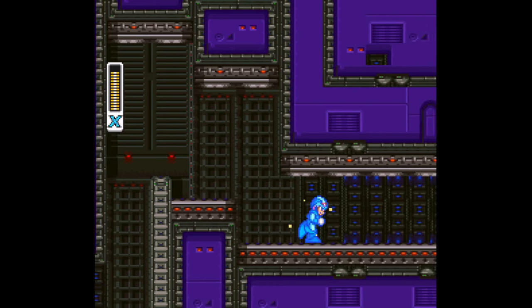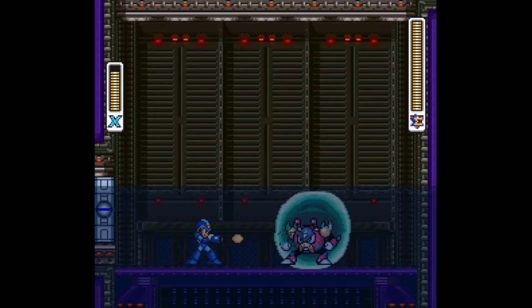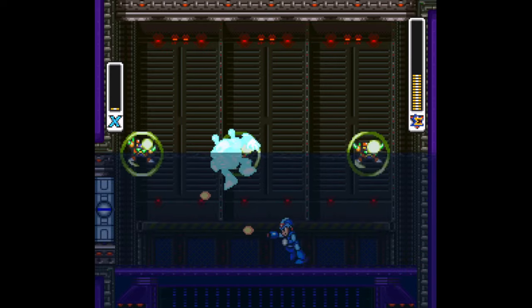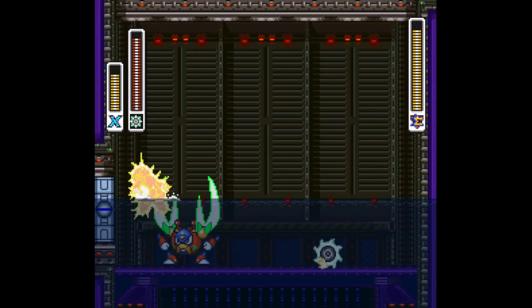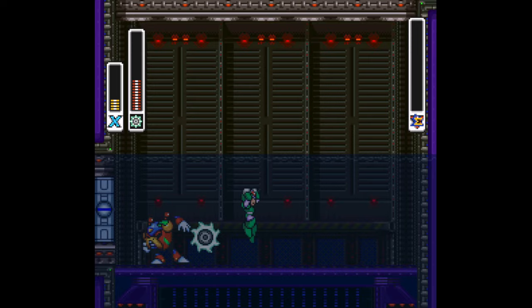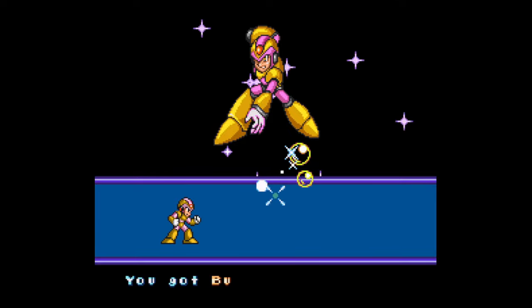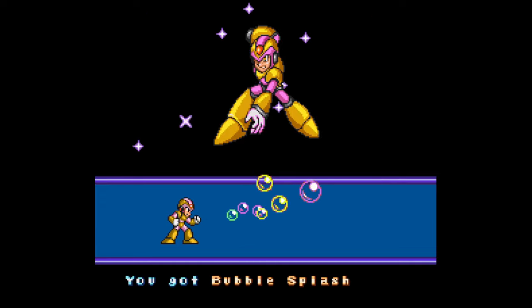If you face the X Hunter, you'll be at the gate right after the battle. Bubble Crab will form a bubble shield around himself, sending smaller bubbles with little crabs inside them that will target you if you pop them. Send the spin wheel his way, keep your distance, and watch out for his stomps. After taking him out, you'll get the bubble splash — a barrage of four bubbles that travel upward with short range. When charged up, it creates a bubble shield and lets you float in the water.